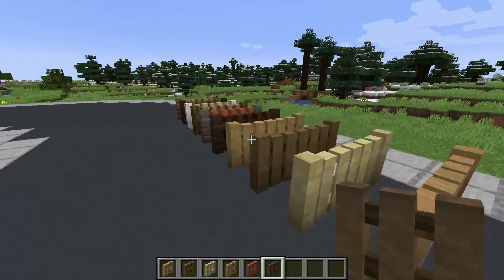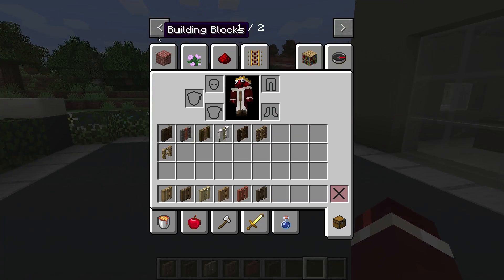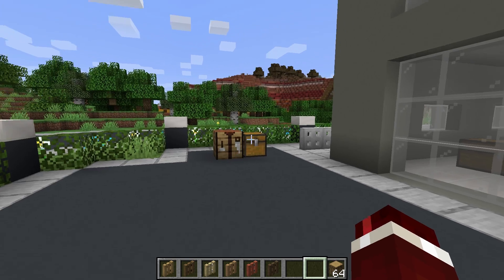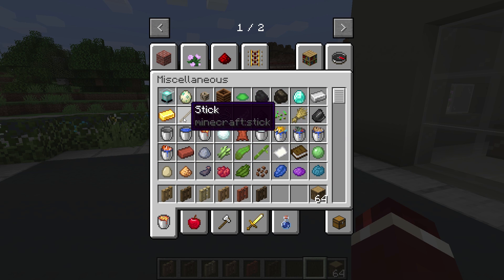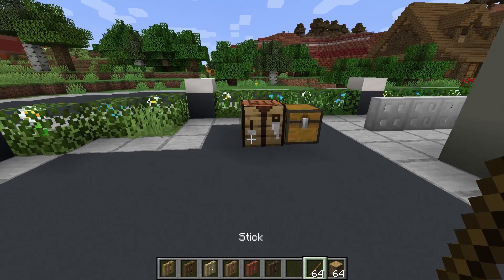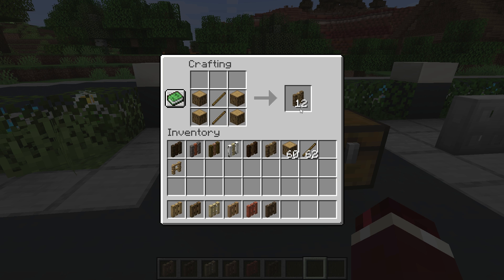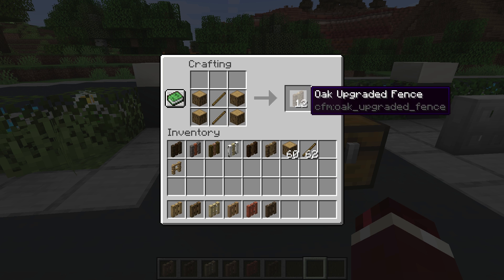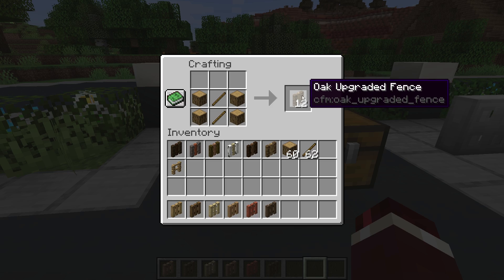How do you actually craft them? Well, it's quite simple. Let's grab out some sticks and some logs. Instead of using the planks, you actually use the logs instead, put the sticks in the middle, and that will give you 12 of the upgraded fences. Just change around the oak to a different type of log, or even the stripped logs, and that will give you the upgraded fence.